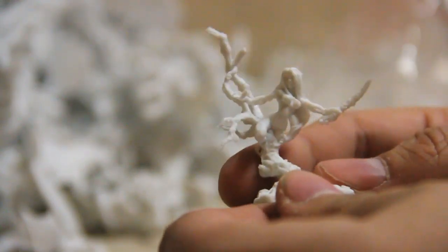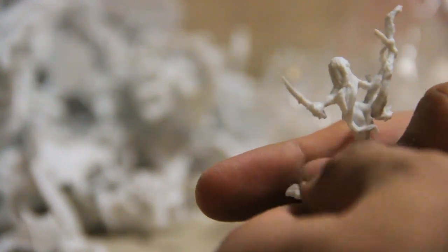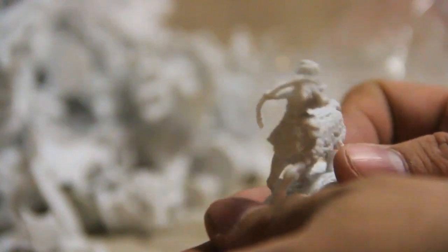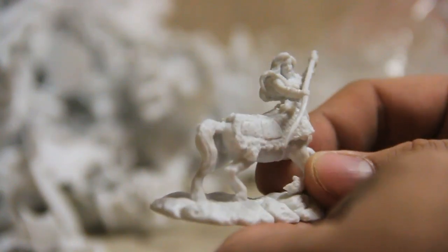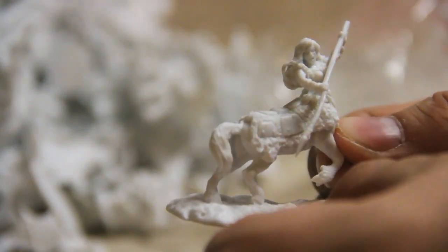A bugbear. The Dryad — a lady coming out of a tree. And our other centaur — the female centaur. Also beautiful. Needs the spear straightened out.